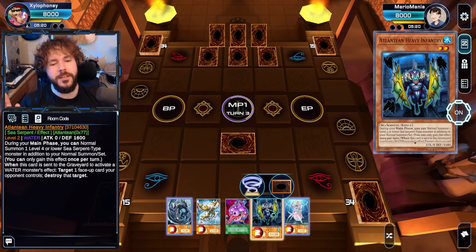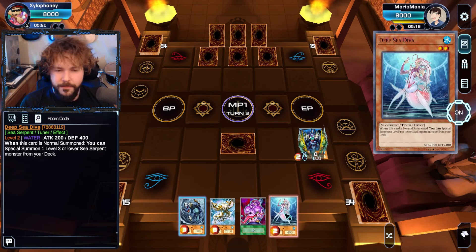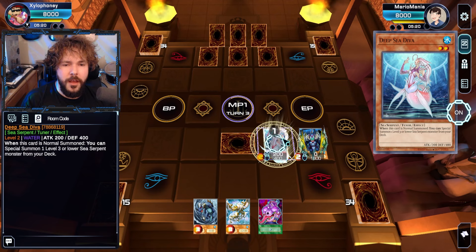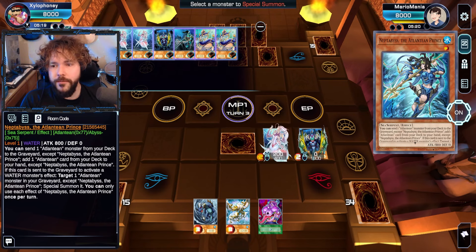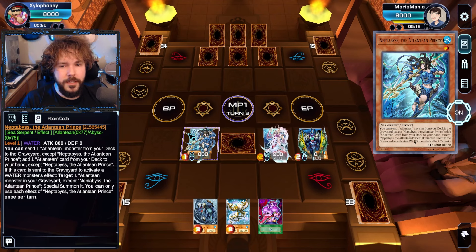Deep Sea Diva's here, we're good, everyone — Deep Sea Diva's arrived. We have Heavy Infantry, which we could have used to get a Psydra out last turn, but it would have just been a wall of attack points. We're going to activate Deep Sea Diva, which will then summon Neptabyss. Neptabyss combos up, does his thing.